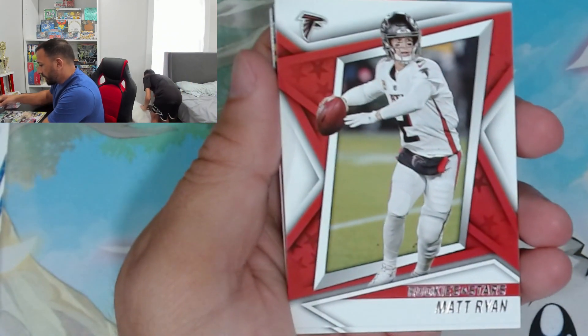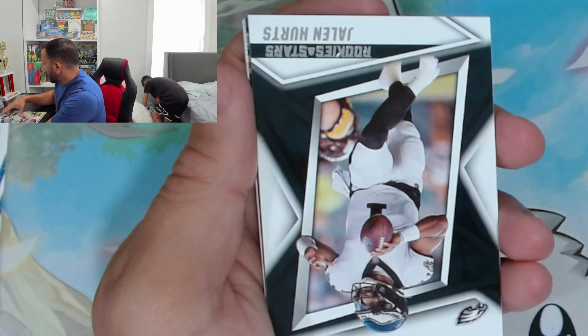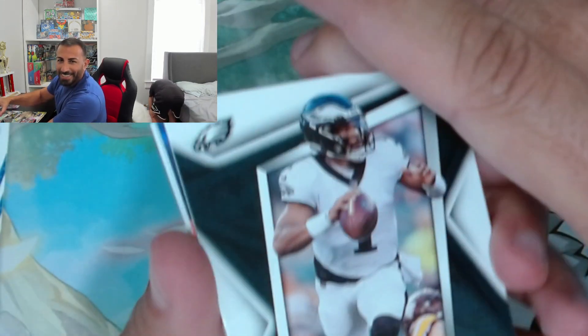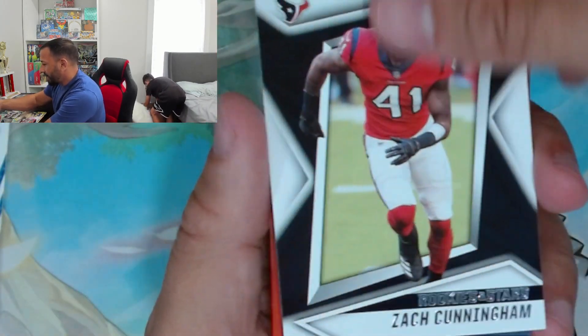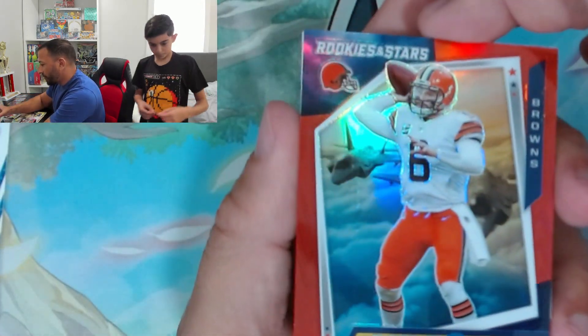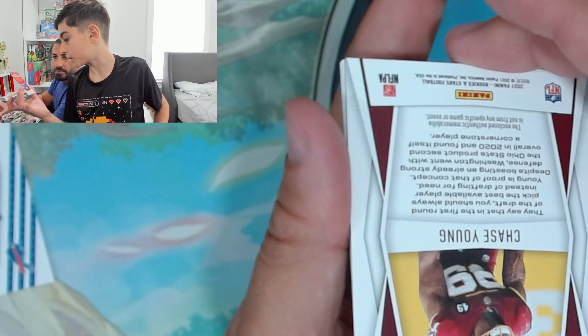Matt Ryan, Aaron Jones — you know why you can't find them? Because your room is so clean. Jalen Hurts! Zach Cunningham. Baker Mayfield — airborne! That's a good one. That's got to be numbered — yeah, number 299.